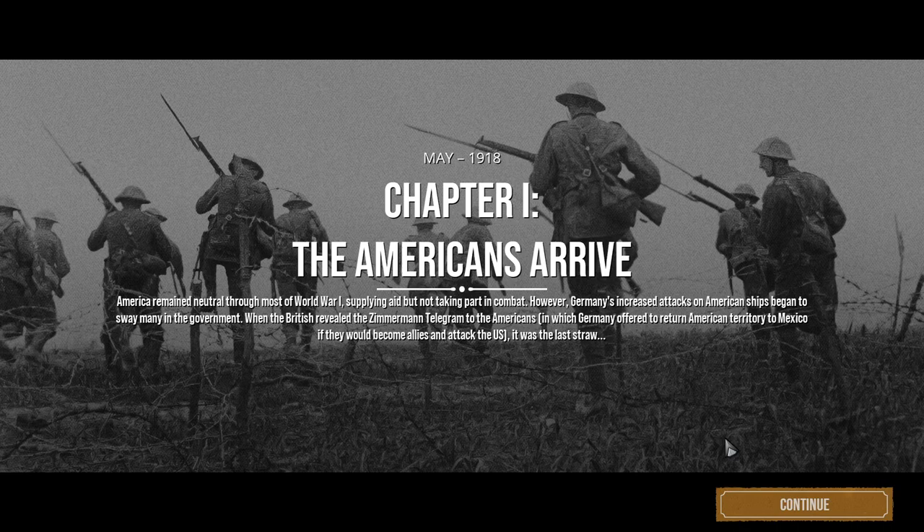Chapter one: The Americans Arrive. America remained neutral through most of World War I, supplying aid but not taking part in combat. However, Germany's increased attacks on American ships began to sway the government. When the British revealed the Zimmerman telegram — in which Germany offered to return American territory to Mexico if they would become allies and attack the US — it was the last straw.